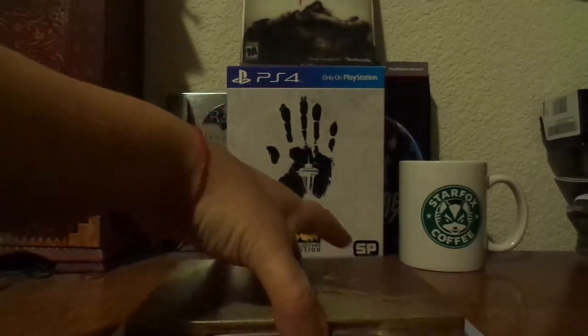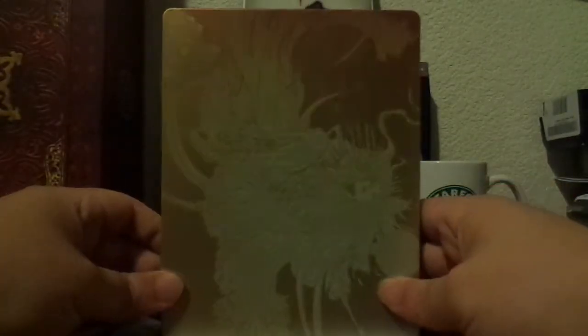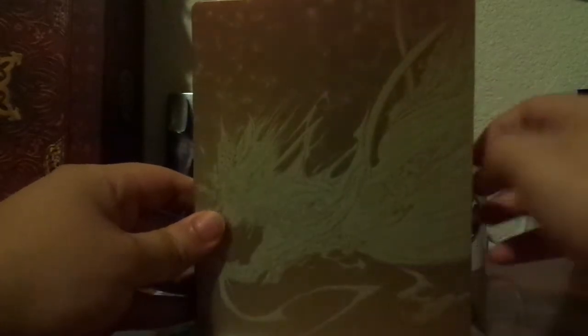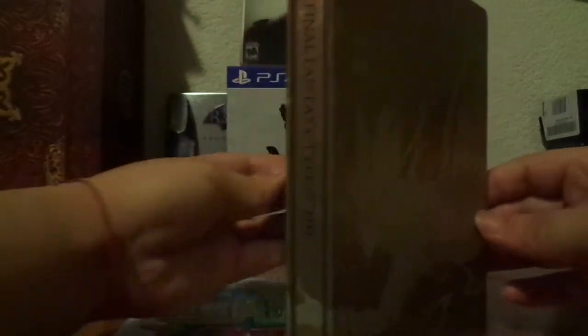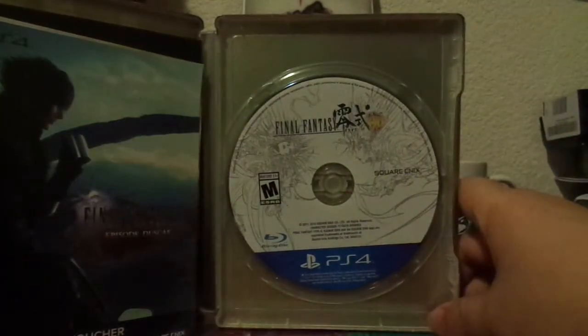We'll go ahead and start with the golden steelbook case. More artwork right there on the side and the back. I always enjoy looking at all the artwork created by Yoshitaka Amano — this is very reminiscent of his style. Let's go ahead and open this all the way up. Looks really nice. Inside we have the disc right here with the same artwork.